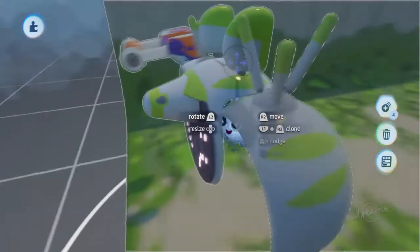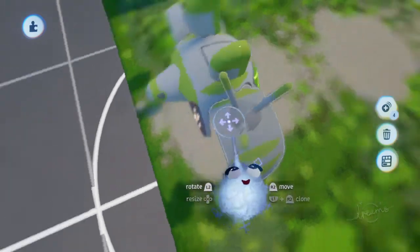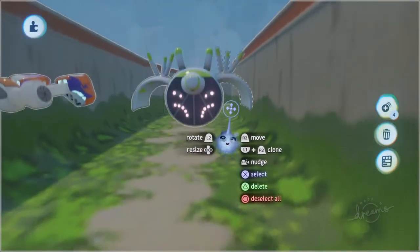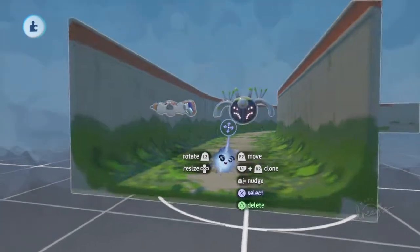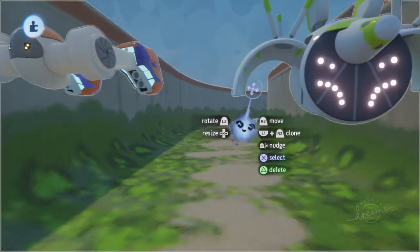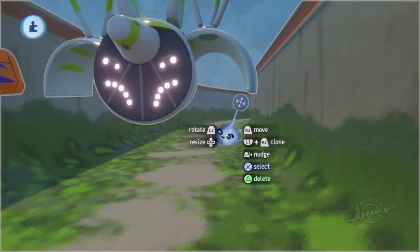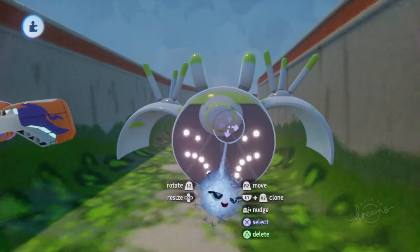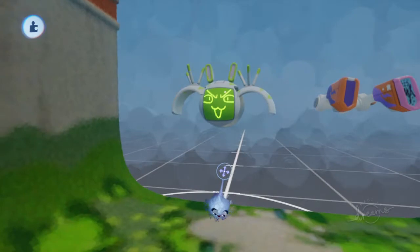Obviously when I do animate this, it's going to be a very tricky job. So she's going to have two turrets on both sides here — this is going to be a special ability of hers. And when she does this, her facial expression will change and act accordingly.